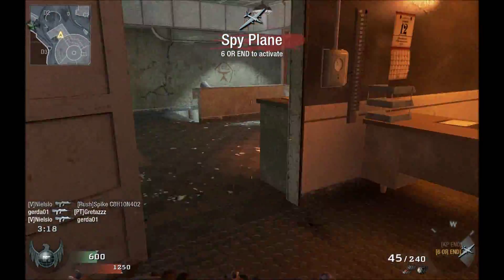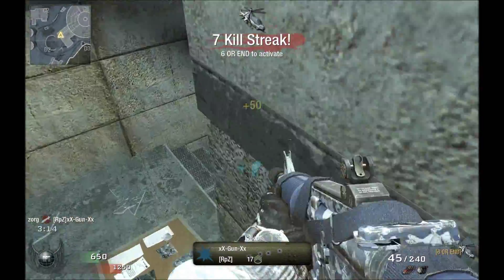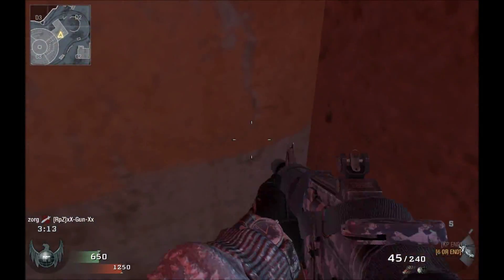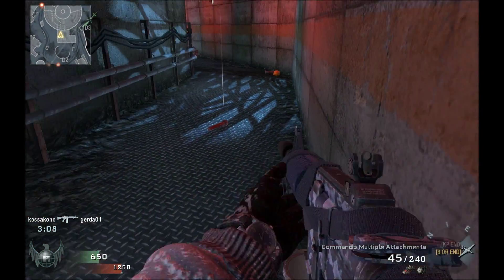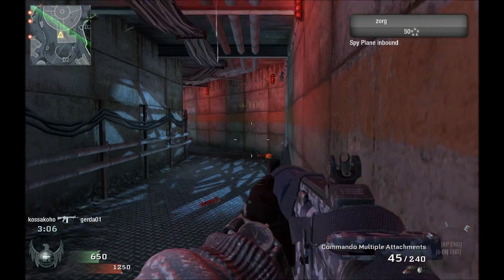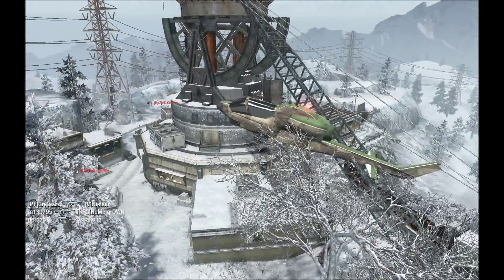Spy Plane ready for deployment. Cobra standing by. Friendly Cobra inbound. Our Spy Plane's in the air. Enemy Spy Plane incoming.